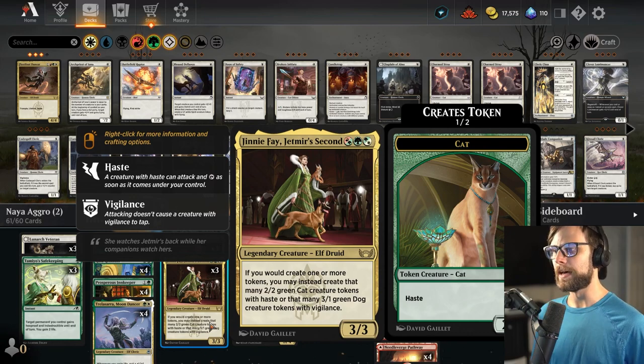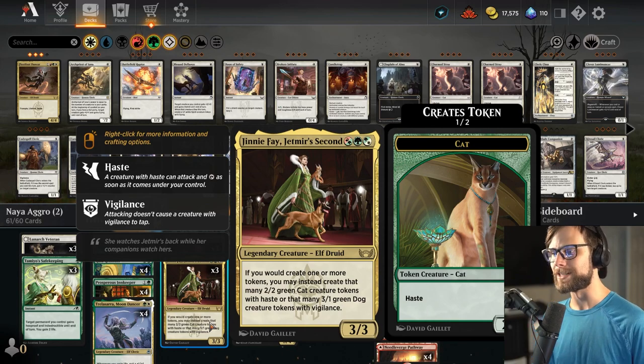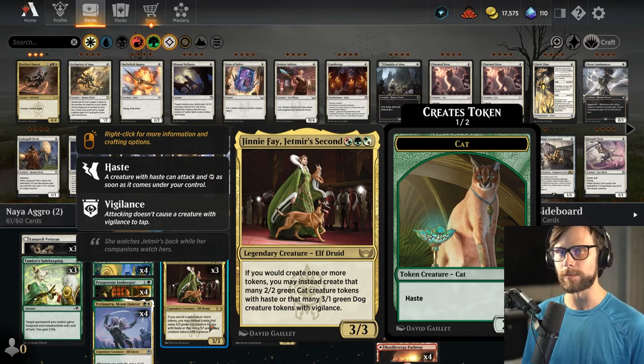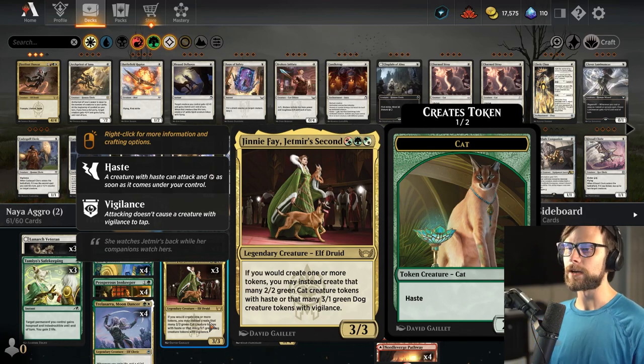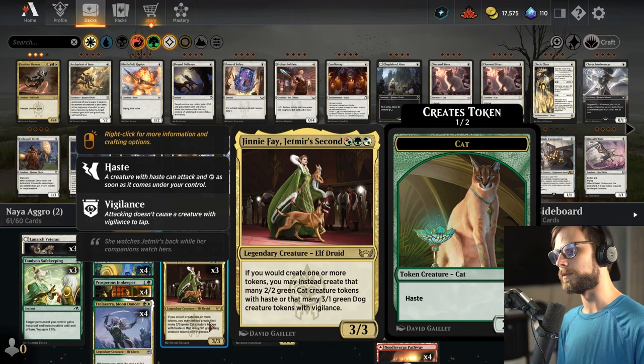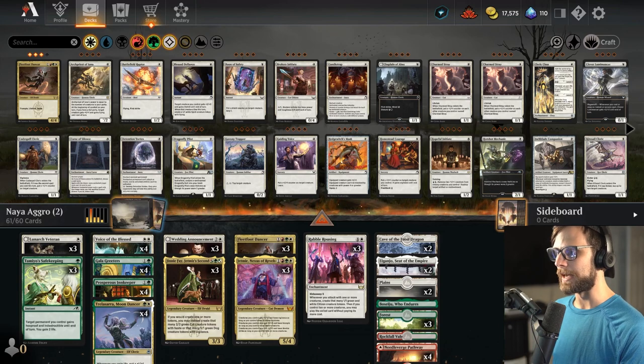Jenny Faye is an interesting one. Anytime you would create a token, you may instead create that many 2/2 green cat creature tokens with haste, or that many 3/1 green dog tokens with vigilance. So depending on what we're up against — maybe trying to finish the game, we might go cats; if we're trying to prolong the game, we might go dogs. We'll see what the board presence is like.